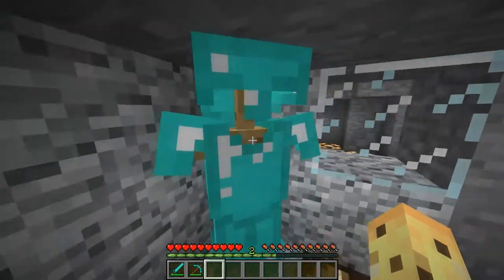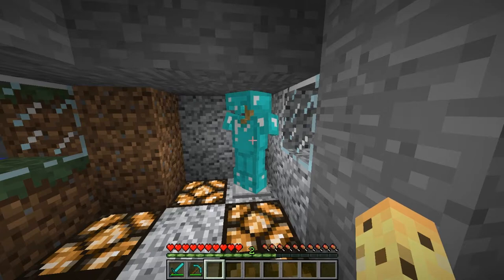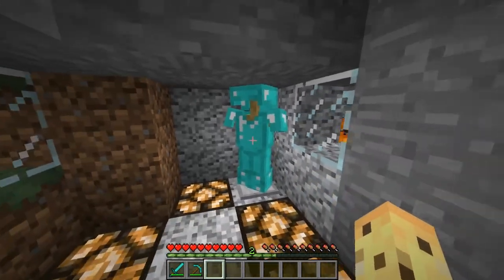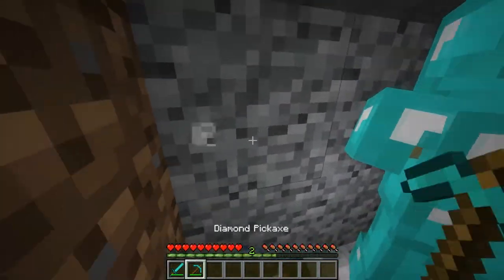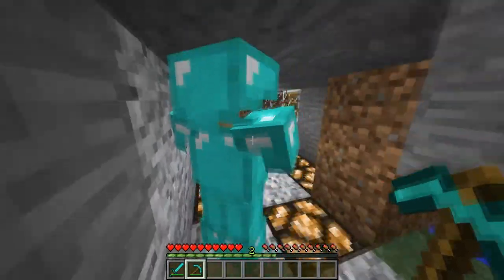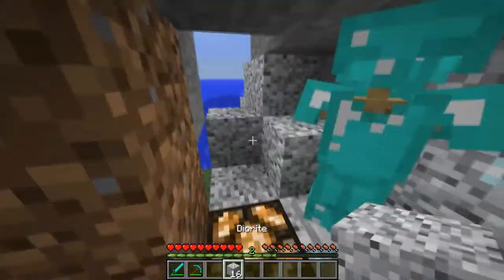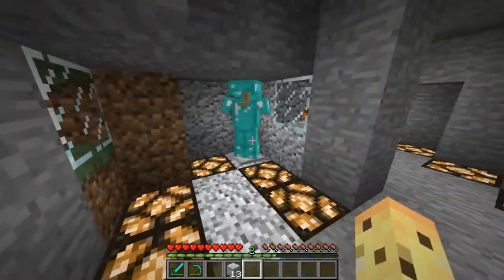It kind of looks like a player, so it might scare some people — like a scarecrow. Maybe if you've used an invisibility potion and they can only see your armor, they won't know because from the back you can't really see the wood. So yeah, this is a very cool feature and I'm really excited for this to be in 1.8.